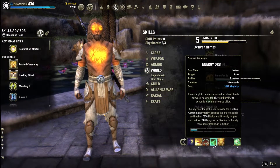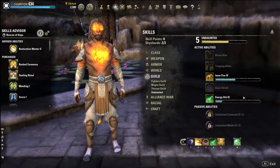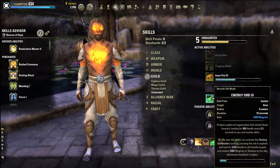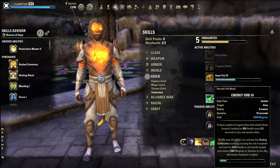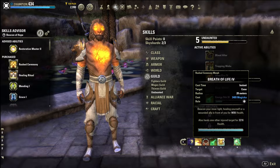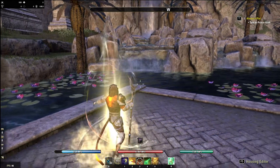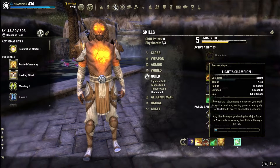Back to the skills - Energy Orb is a very good Undaunted skill, so I recommend you get Undaunted leveled up. If you're a fresh player without it you could use a resto staff shield or Combat Prayer instead. Next is Breath of Life - you all know what this is, it's our very good spammable heal. Tooltip is down to 34k mag to use so we can cast lots of these, and if we ever need magicka we just heavy attack.